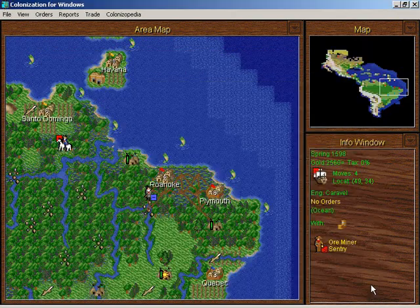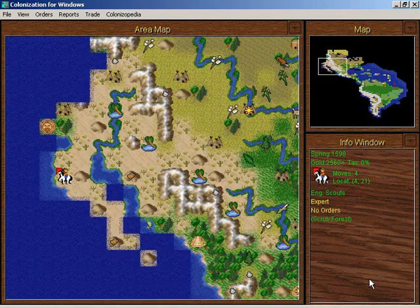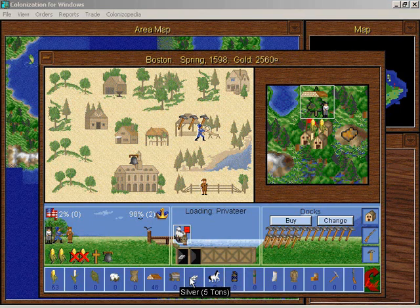Let's get this guy to Roanoke. Our explorer is in Baja California and here's a privateer loaded with silver. Is there anything I need in Boston? Yes, there's silver in Boston — I need to get it out of the warehouse. Let's do that right now.